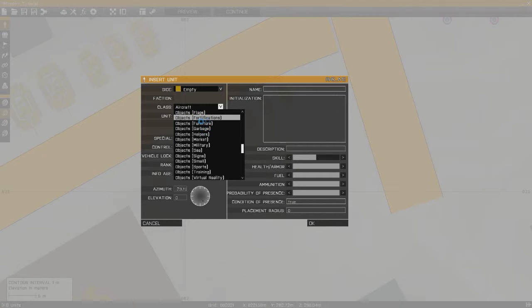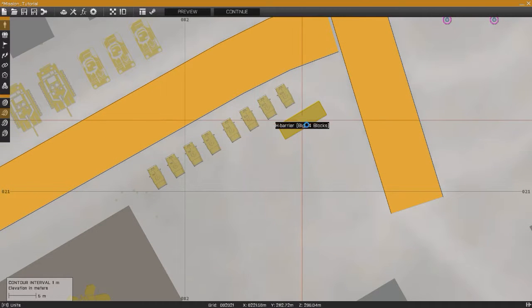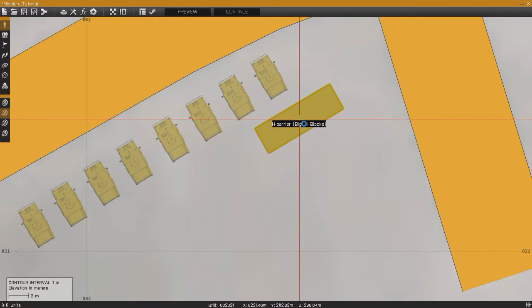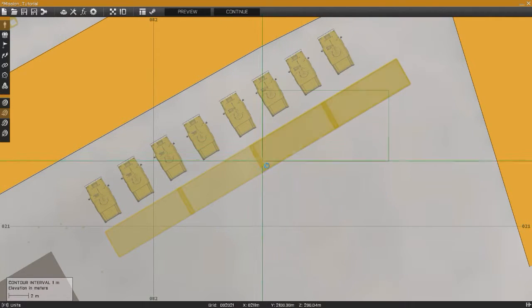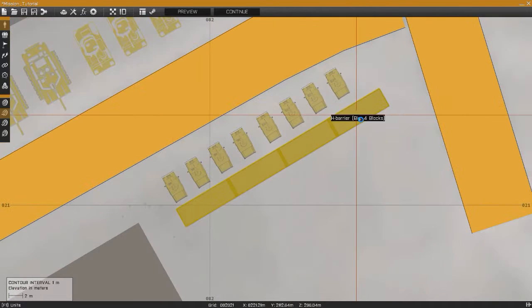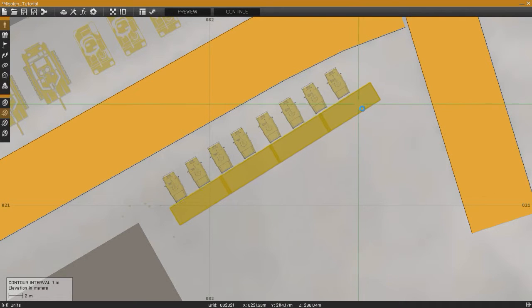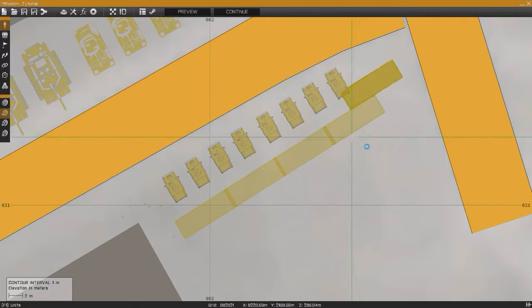Now if you want to place HESCOs and stuff, go back to empty. Under Objects, Fortifications — let's choose HESCO. We'll do H barrier, big four blocks — these are the big ones. You can see it's just a square representing the exact size of the HESCO barrier. Place it down and copy-paste to speed things up. If you highlight all of them and hold left shift and click, you can rotate them all together. This way, if the HESCOs are misaligned, you can perfectly align them by rotating the group.